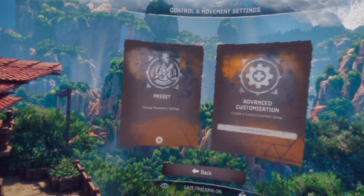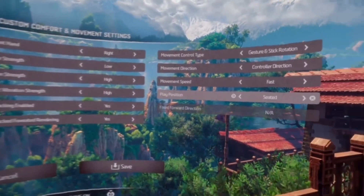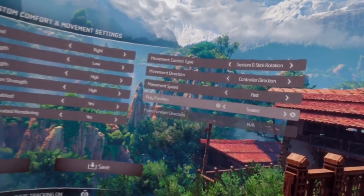So before we even get to the challenge, go to the control movement settings and make sure that you have the movement speed set to fast and the play position set to seated.